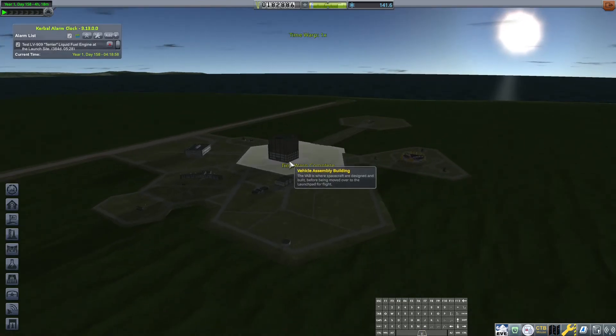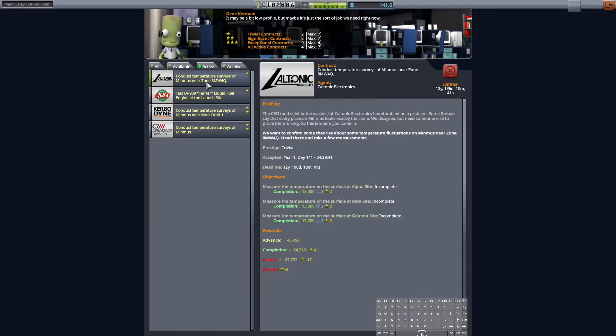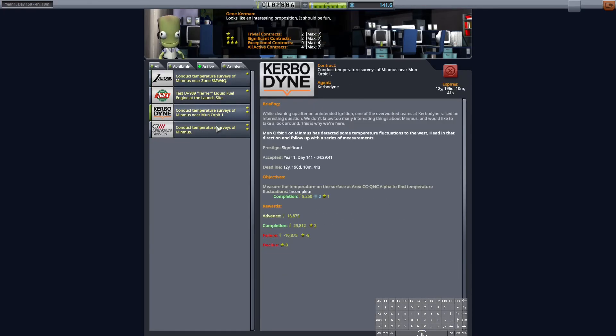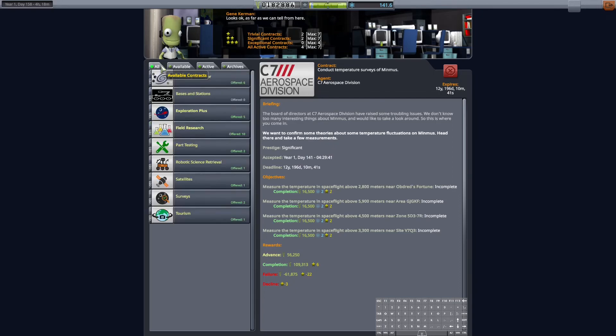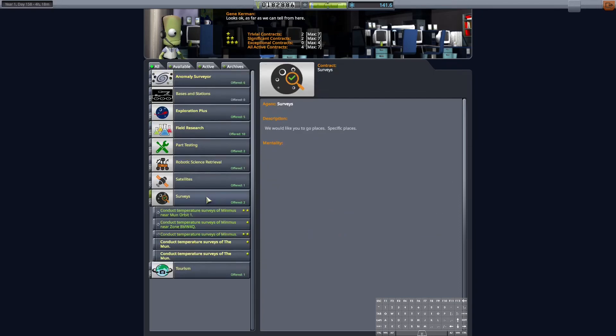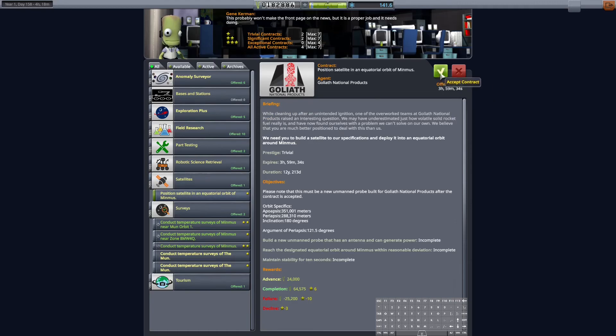Let's see what we got here. On the active contracts, we want to conduct temperature surveys at Minmus — and we want to conduct temperature surveys at Minmus — and temperature surveys at Minmus. So I think temperature surveys at Minmus is probably our first order of the day. We could also conduct temperature surveys at Minmus, which seems like a reasonable thing.